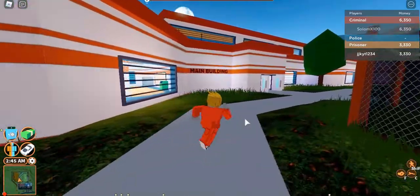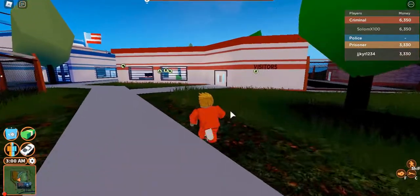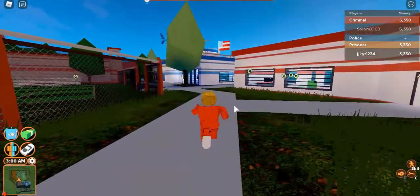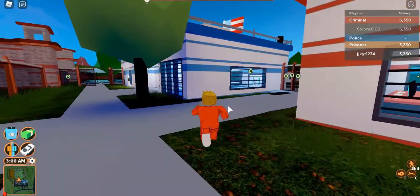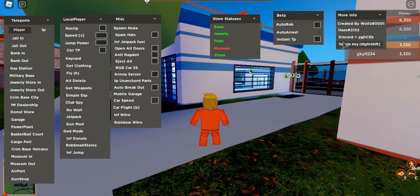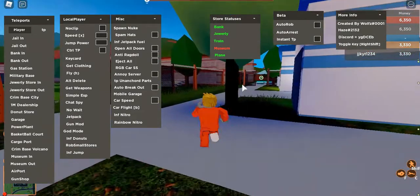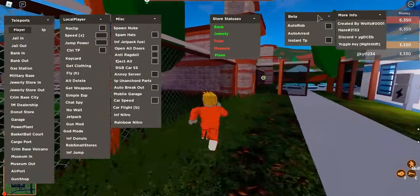There's not much GUI content to make videos about, but I'll try to be more frequent. Let's just show you the GUI right now. Basically you hit right shift — that's all you have to do to open it up.